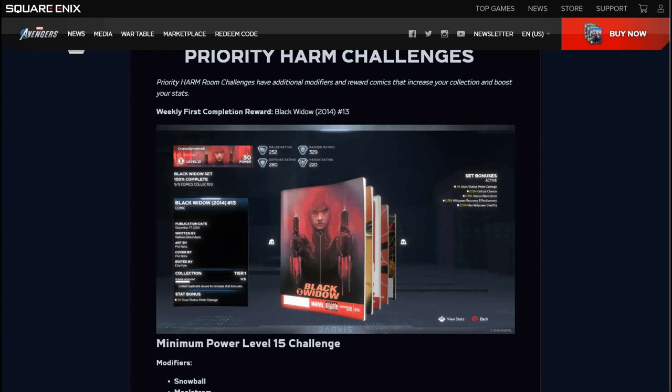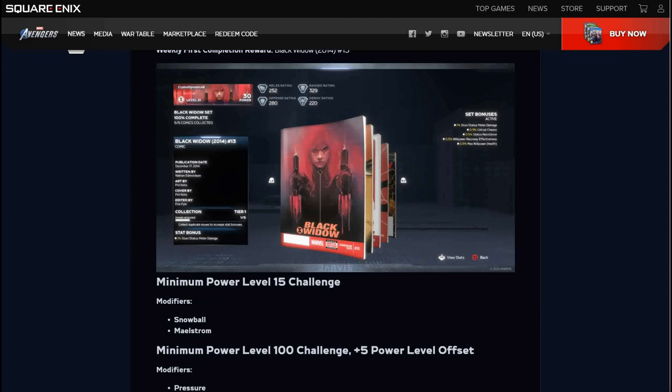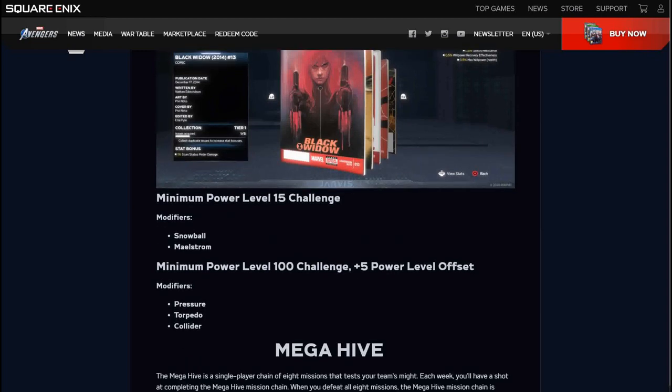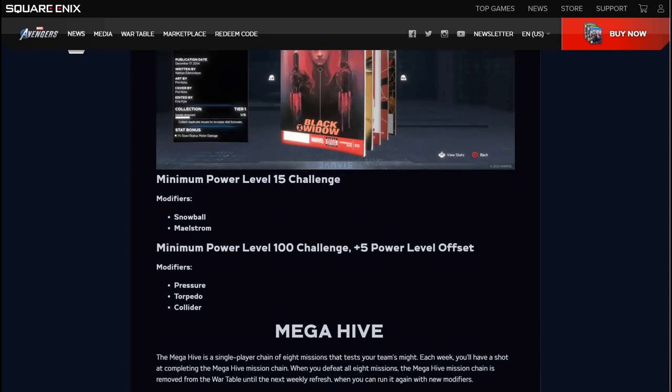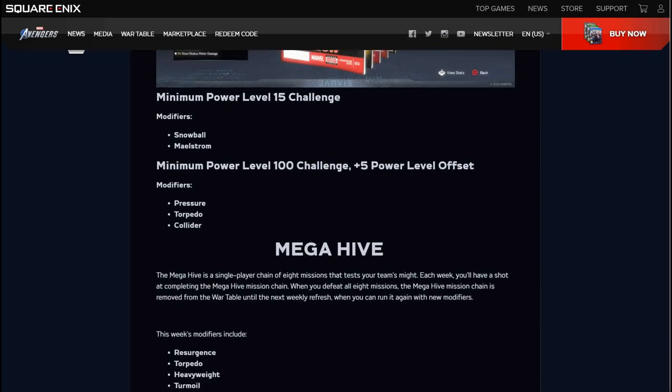Priority Harm Challenges. This one will get you Black Widow's 2014 number 13 comic. It looks like this comic book gives you 1% stat slash status meter damage. So collecting a bunch of those will help to increase that — if you feel like grinding away at it, you can increase that status for you.